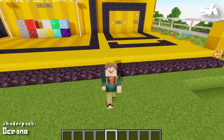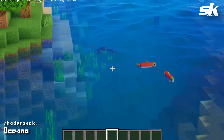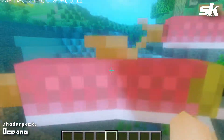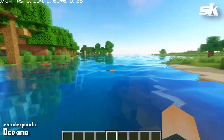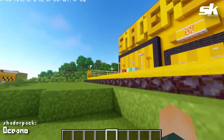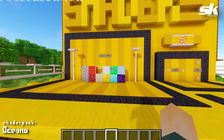Now we're in a shader pack called Oceano — just looking at the water here you can see where it gets its name. So pretty, so vibrant — look at how blue this water is! The fish was blurry flying up to the surface. You can see the nice reflections and ripples in the water. I really like the colors of this shader — it's very saturated, very vibrant, and it gives a happier feel to Minecraft.